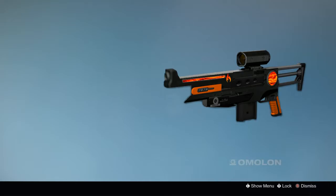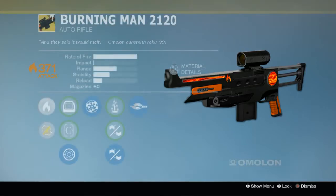If you're familiar with the weapon foundries, you'll see that this is an Omolon weapon, but it's actually an auto rifle. We have had an Omolon auto rifle before in the form of the Hard Light, but here is another concept I have. Right away you can see it is filled with lava. The description reads: 'And they said it would melt.' It's a quote from an Omolon gunsmith named Roku 99. So let's just jump right in and see all the details we can get out of this weapon.